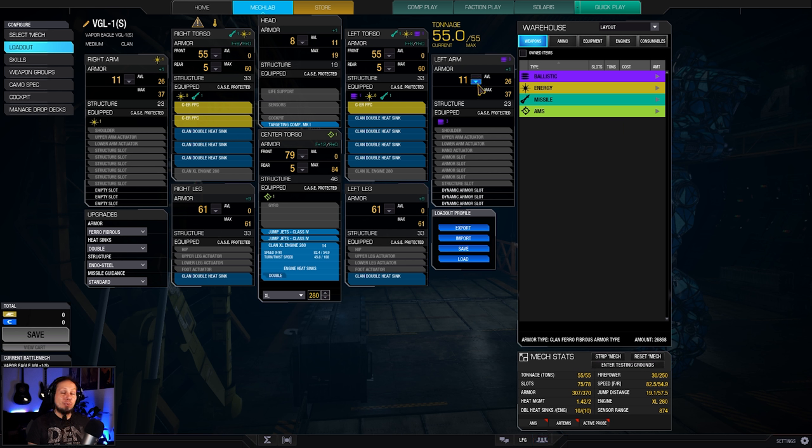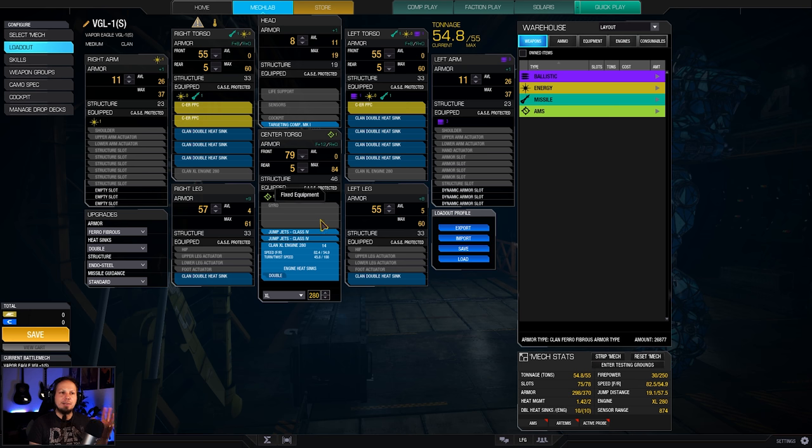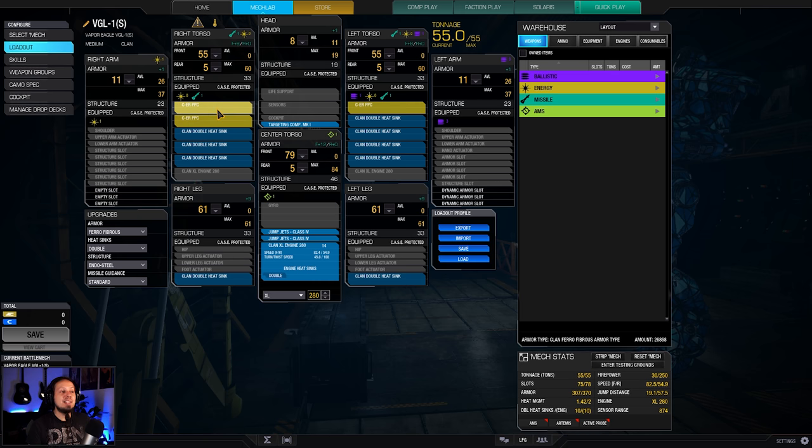because we have to strip down the arms in order to get the weight that we want. So the arms are not really good shields here, but there are also no weapons in there, so we can easily lose them. If you're not feeling comfortable with only 11 armor on the arms, you could strip down a bit of leg armor, maybe down to 55, and add the remaining points to the arms. We are running three PPCs — two in the right side torso, one on the left side torso.